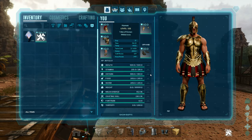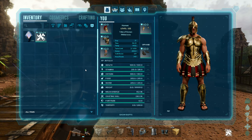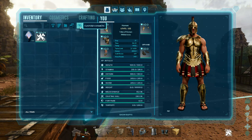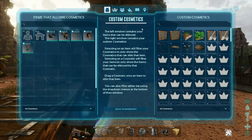Okay, survivors, before we get into the custom cosmetics, let's go over how to access them in Ark Survival Ascended. If you haven't seen this before, what you're going to do is go to your menu, go to the eye icon that says custom cosmetics. Once you click on that, it is going to give you two different menus.